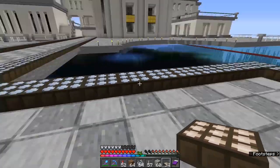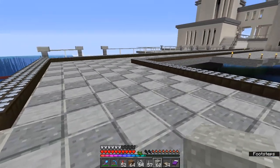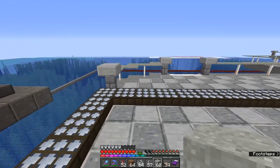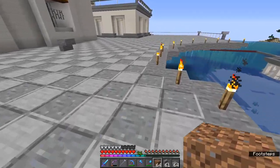Now we want to replace all of this pathway here with light grey concrete powder, filling all the section within the path. Next, from our pathway, we'll move over to some landscaping here.